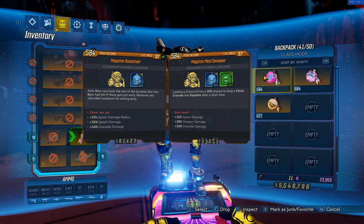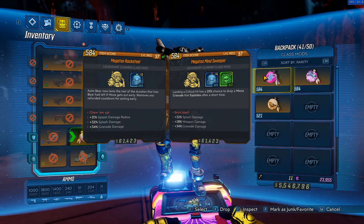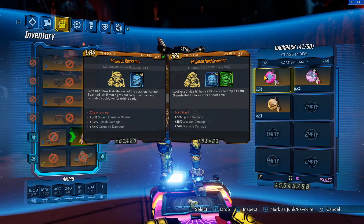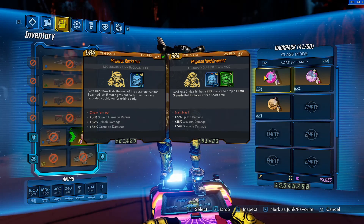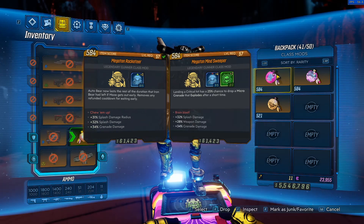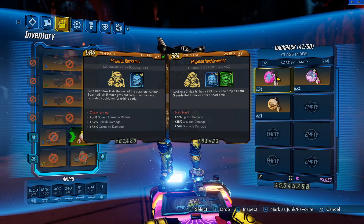For the raid I used two class mods: the Rocketeer and the Minesweeper. I recently discovered that you can summon Autobot Bear with the Rocketeer class mod equipped, then swap to the Minesweeper class mod to buff Moze's damage — the Autobot Bear will still last its full Rocketeer duration despite the mod being swapped, because Autobot Bear only checks for Rocketeer when first summoned and then forgets about it. So you summon Autobot Bear with the Rocketeer, swap back to Minesweeper, and you have 2 to 3 minutes of Autobot Bear, which is very useful for drawing aggro in the raid.